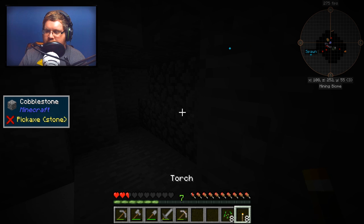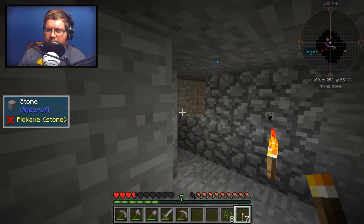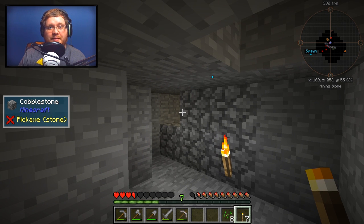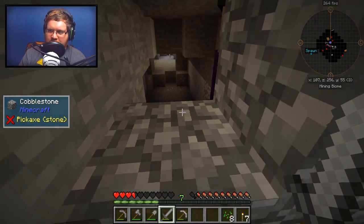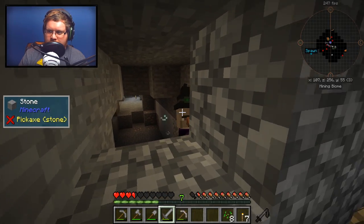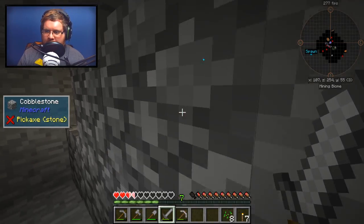How are we supposed to do this? We have the witch, we have no food. We're going to have to mine around because it didn't look like her potion was going to kill me outright, but we might encounter our first death already. I got resistance as well — come at me bro.